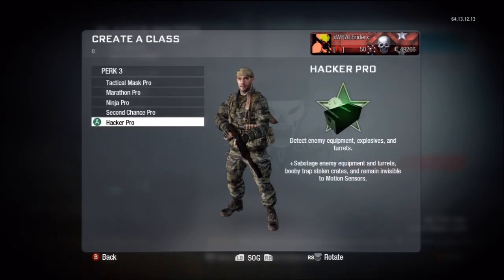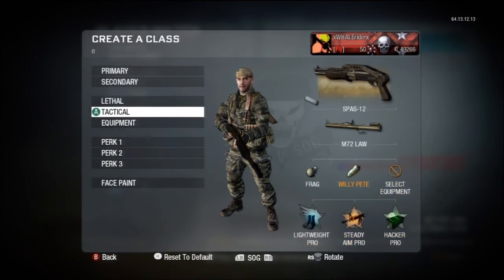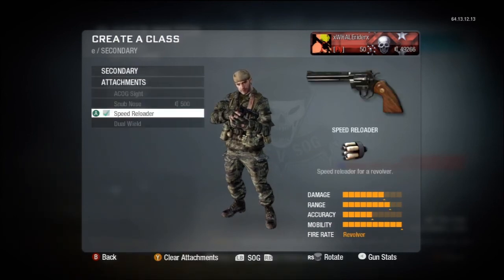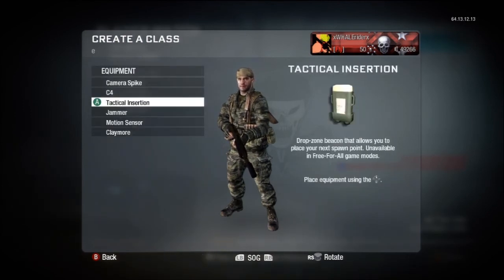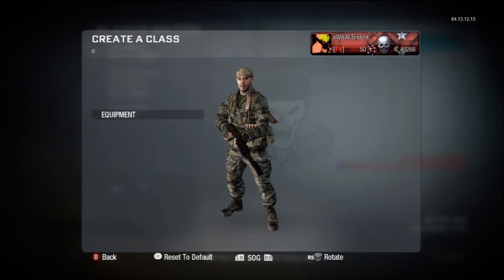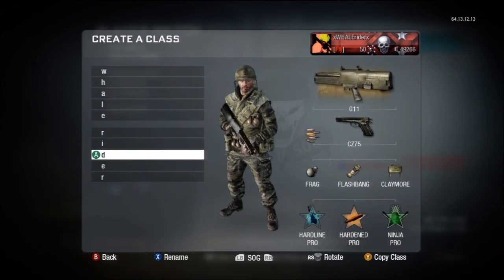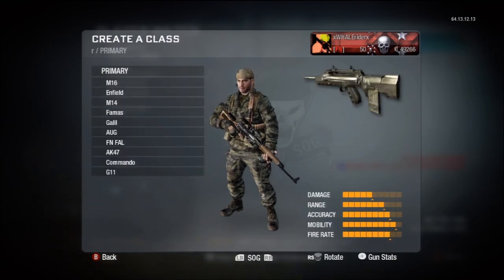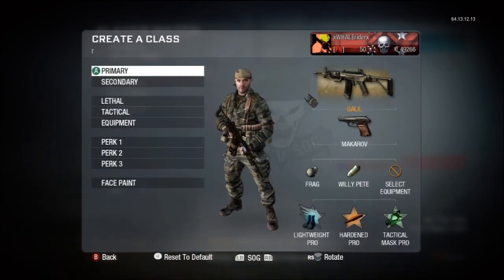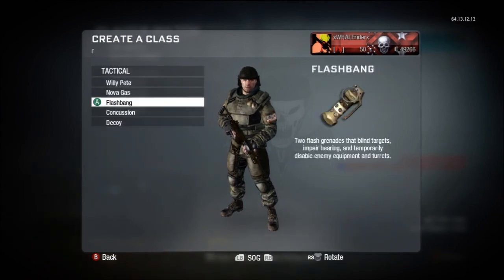This is the legendary Spas-12. I always keep this class in my Creator Class slots — it's so much fun. Always silence your Spas because testing has shown there is no range drop-off with the silencer; you just don't show up on the radar. Lightweight, Steady Aim, and either Marathon or Hacker — Hacker if you're playing Search and Destroy, or Ninja. I use this class mainly in TDM with Lightweight and Marathon. Always use a pistol — I recommend the Python with Speed Reloader because it's a two-hit kill while all others are three-hit kills. C4 can come in really handy, along with tomahawks and concussion grenades for rushing.